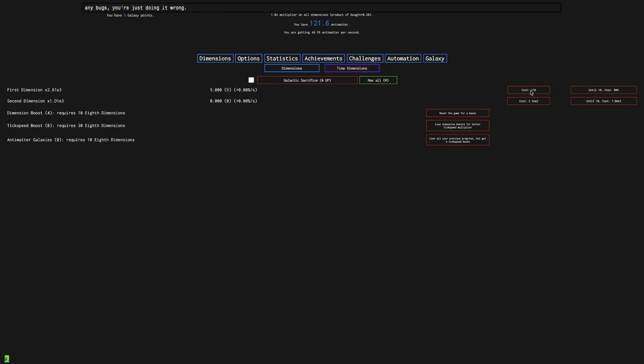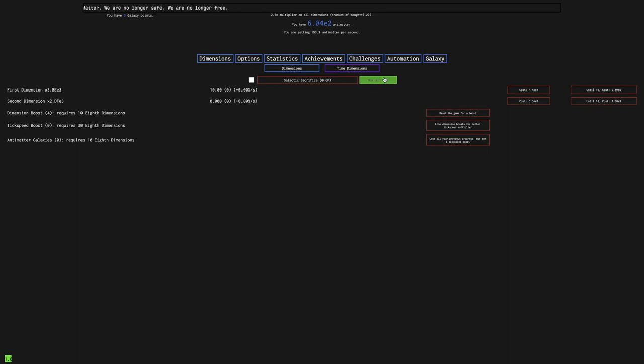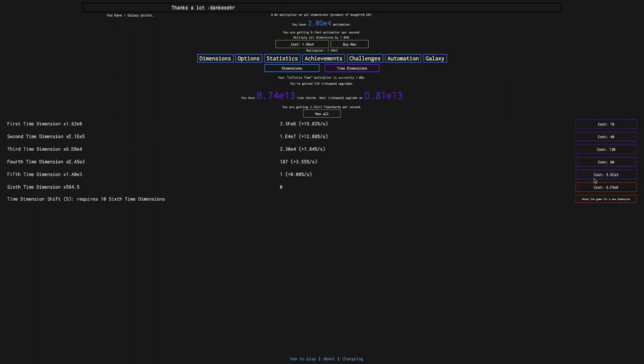Now I have five first dimensions, and this is where the multiplier starts to kick in, getting a lot more Antimatter per second. I should get all these Time Dimensions. It's interesting how I consistently have way more Time Shards than Antimatter. Here are the second dimensions, which I definitely need to keep this game going. I can get one of these every second, even a little faster than that — there are actual signs of speed in New Game Minus 4.